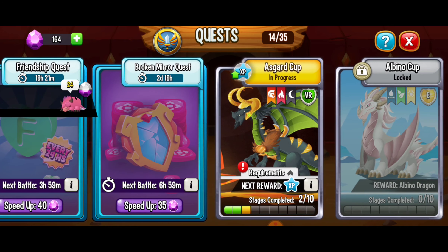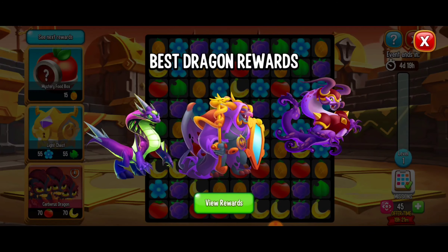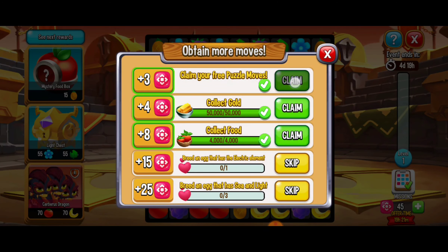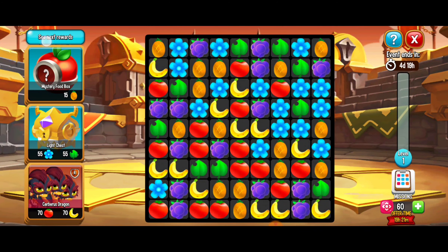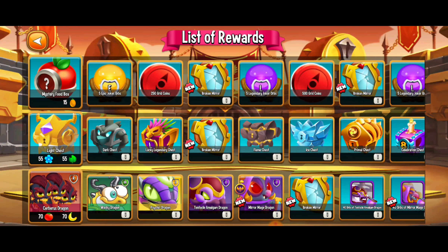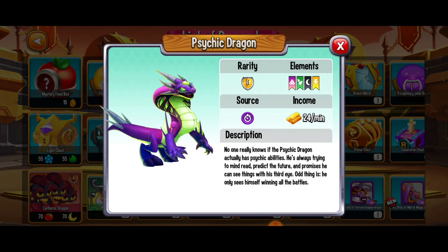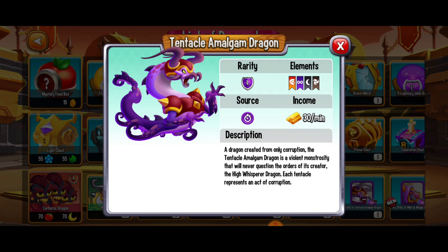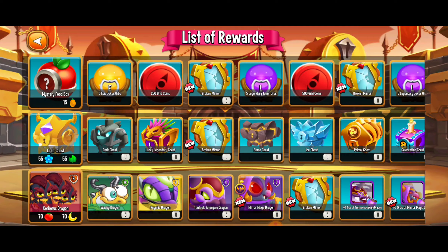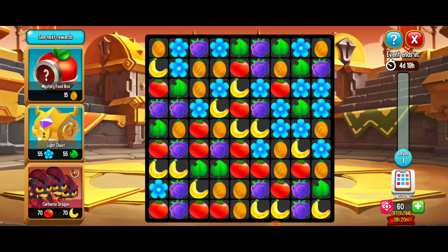That quest battle gave us a couple of moves for the puzzle quest — the Match Island, the puzzle island. Those dragons look really good and I'm definitely going to have to play for this one. Let's start claiming those moves. We've got the Cerberus dragon, the Wacky dragon, the Psychic dragon — I love that purple and neon green color scheme. We also have the Tentacle Amalgam dragon — another epic dragon. And there's the Mirror Mage dragon too. Looks like I'll be making a couple matches in the future.